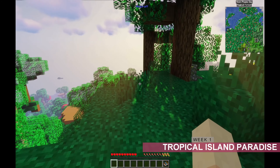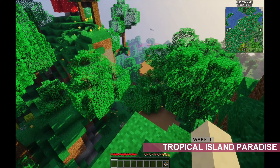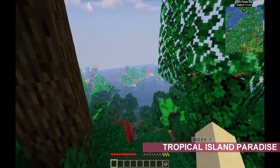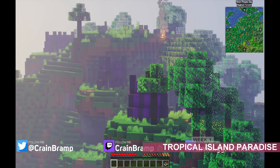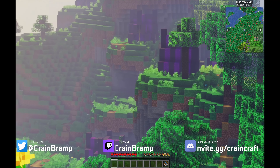Day one, and it is amazing to be back in Minecraft. Spawn looks pretty decent — we're in a forest. But we have a problem: the entire spawn is in an Illager Encampment. Of course it is.